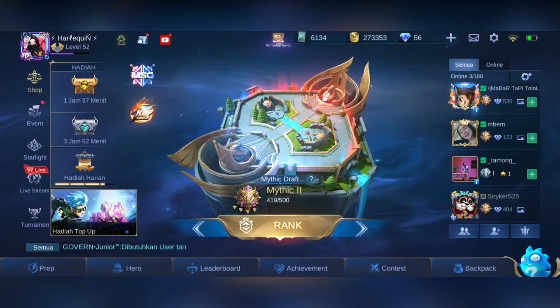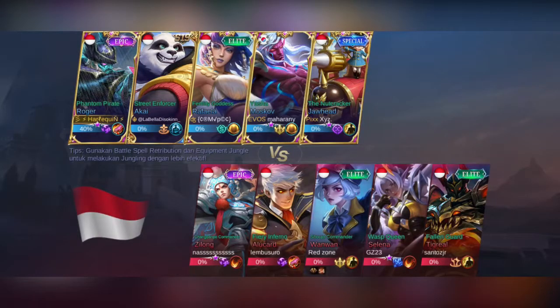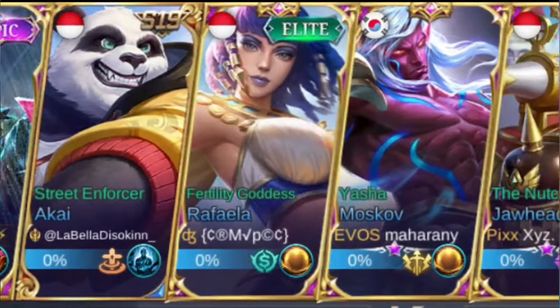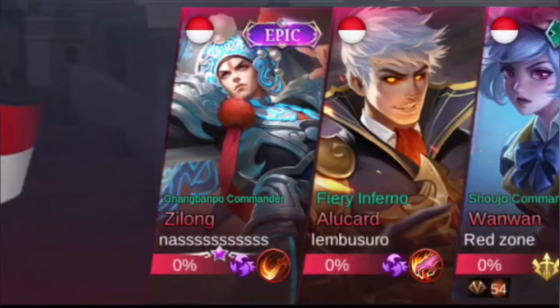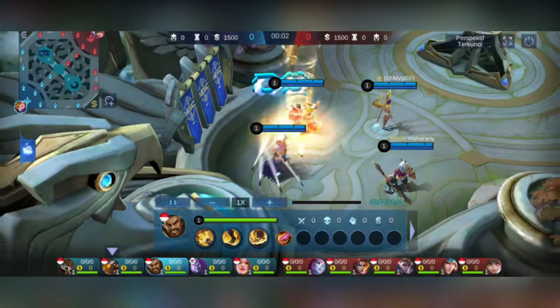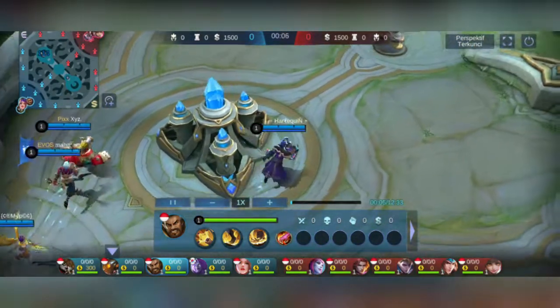Oke langsung aja kita mulai videonya. Oke guys, di sini gua menggunakan Hero Roger. Di tim kita ada Roger, Akai, Rafaela, Moskov, dan Jawhead. Sedangkan musuh ada Zilong, Alucard, One-One, Selena, dan Tigreal. Welcome to Mobile Legends! Gua langsung ngambil jalur mid.